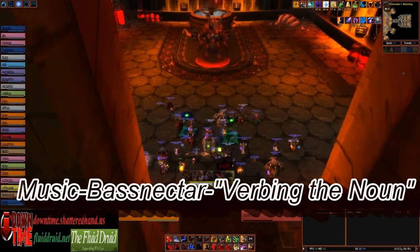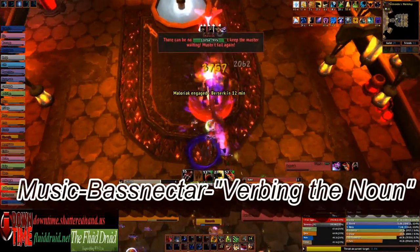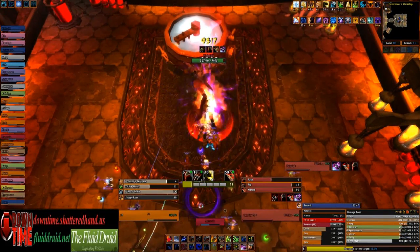Hey, what's going on? This is Cuba and Tinderhoof from FluidDruid.net. We're bringing you the heroic Maloriac encounter from Blackwing Descent. Basically, as you can see, I get my five combo point Rip up and then I'm going to start to pool energy.